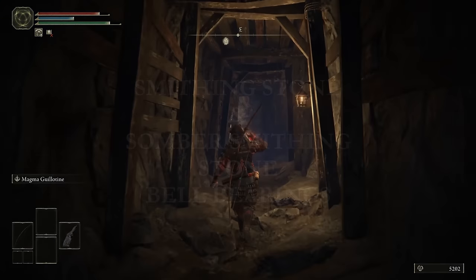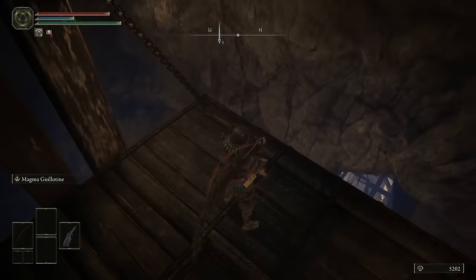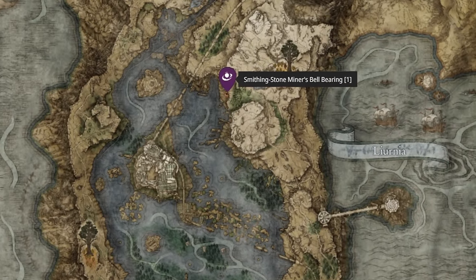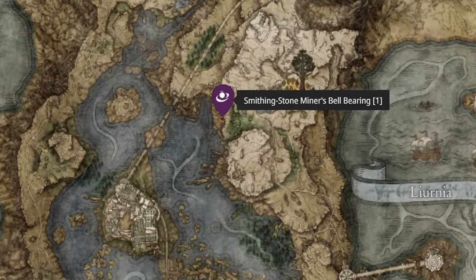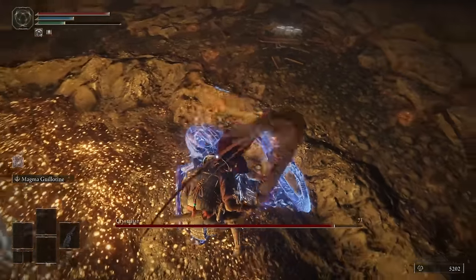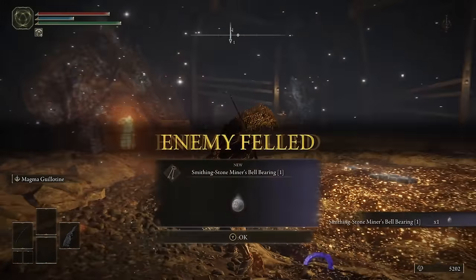We're going to start off with the Smithing Stone and Somber Smithing Stone bell bearings, but please note you don't need to do this in the same order. Timestamps will be below to help you if you need to jump around the video. The Smithing Stone bell bearing 1 is found in the Raya Lucaria Crystal Tunnel in north-east Liurnia. This is one of the few caves where you can physically see the entrance on your map - it is just behind a walking mausoleum. To get bell bearing 1, you just need to navigate the cave and beat the boss.